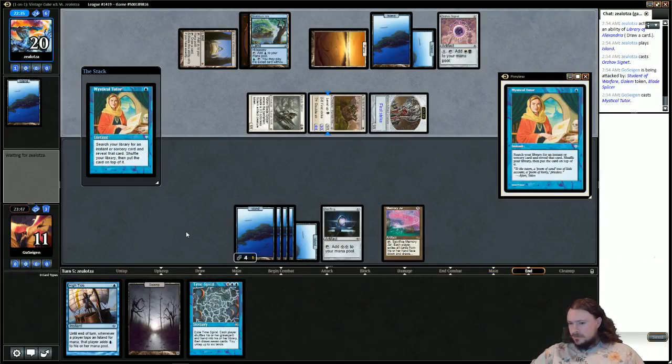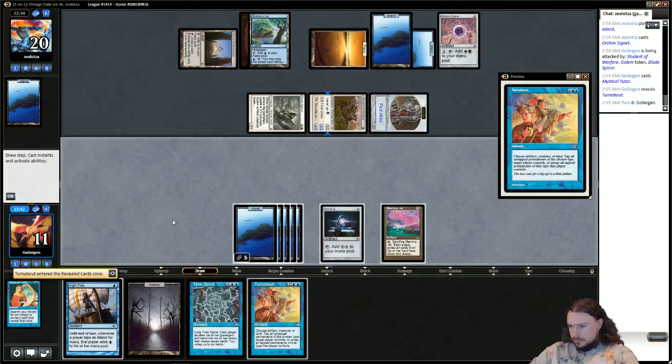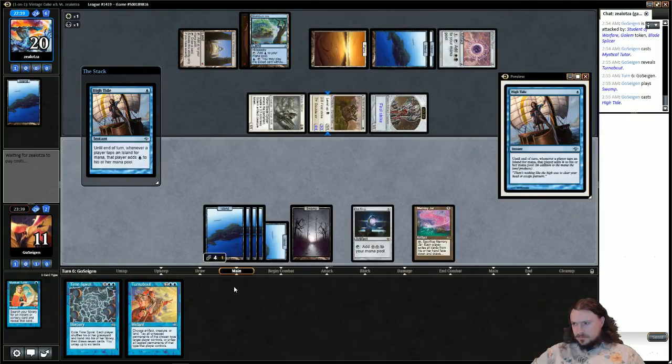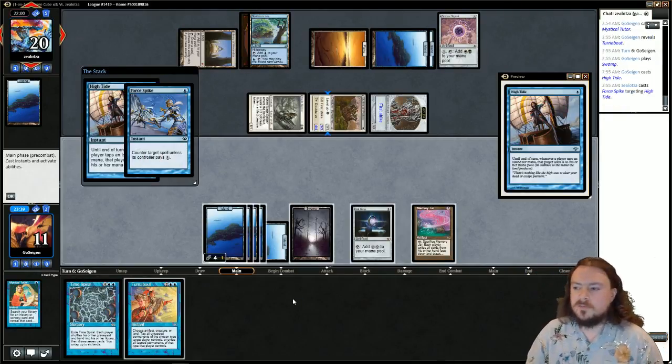Mystical Tutor. If he counters this that would also be bad — if this resolves then I think we're in pretty good shape. Disenchant Memory Jar — I think I'd be okay with that, I'd just go for Time Spiral instead. Let it resolve, let it resolve — Force Spike.